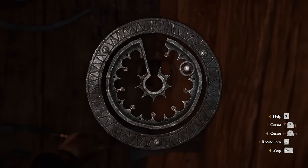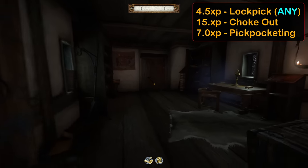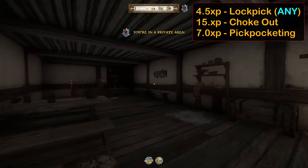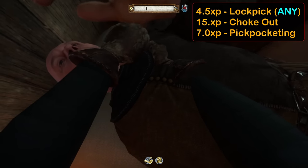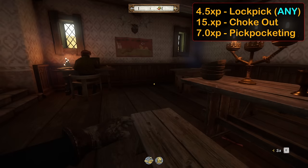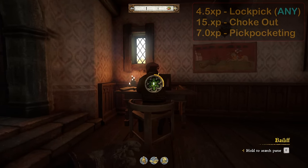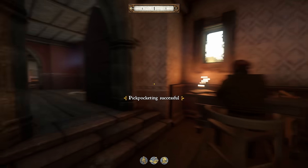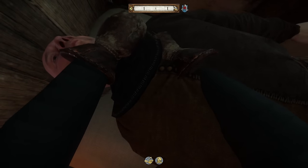Stealth is one of the most overpowered skills in KCD, and fortunately leveling it up is quite easy. For every lockpick we open, we'll get 4.5 XP. The lockpick difficulty doesn't matter, and you don't have to be crouching. All that matters is a successful lockpick. We can also get XP by choking people unconscious. Each time we KO somebody, we get 15 XP, and the type of person that we do it to is irrelevant. Guards, civilians, sleeping or awake, they all give 15 stealth XP. Finally, pickpocketing gives 7 XP for each successful pickpocketing attempt. Taking a single item or multiple items doesn't make a difference. Just make sure you get at least one item. In general, this skill will level up quickly on its own. However, the fastest way to level it up is to knock everybody out you come across. Sleeping targets are particularly easy for this.